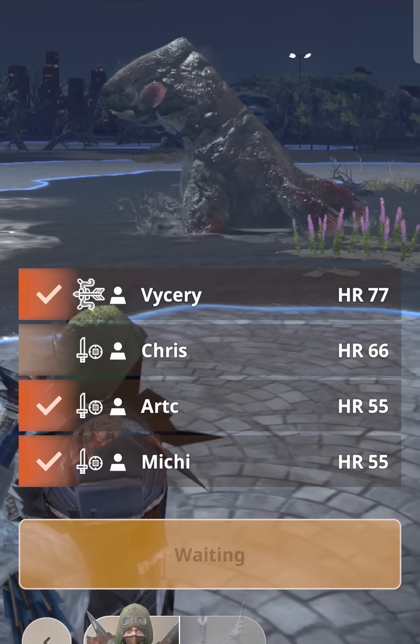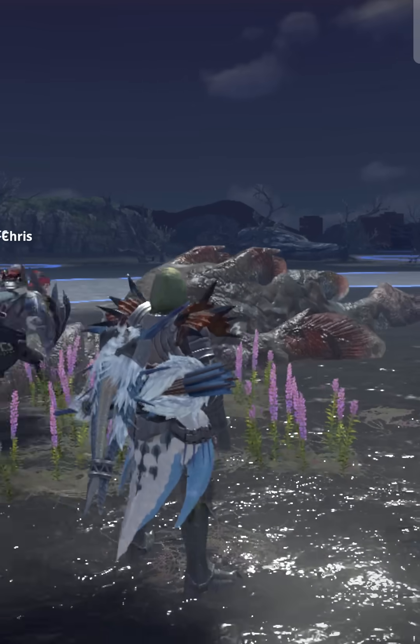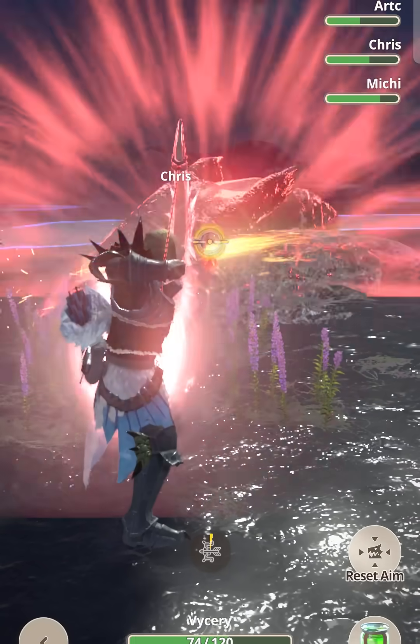As you can see, paralysis is quite strong in Monster Hunter Now, especially in multiplayer. But why is it so strong? Well, paralysis works differently in this game compared to the main series games.